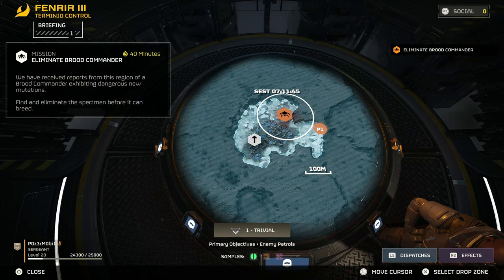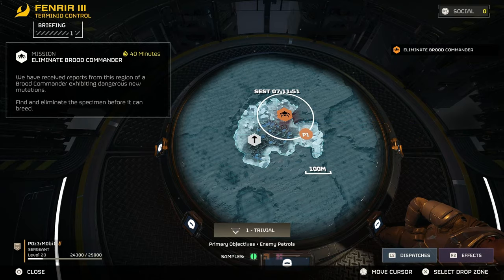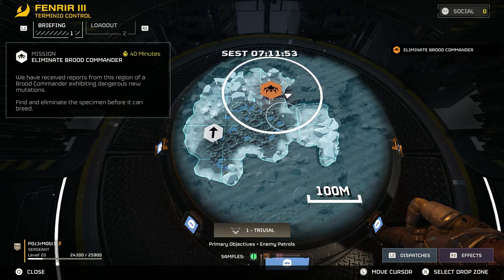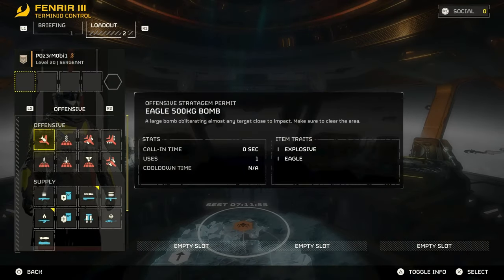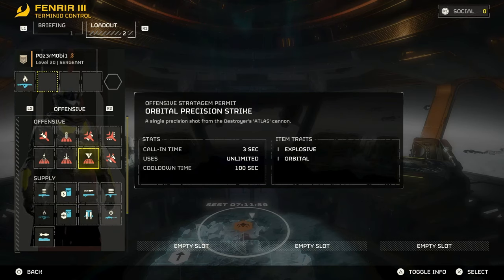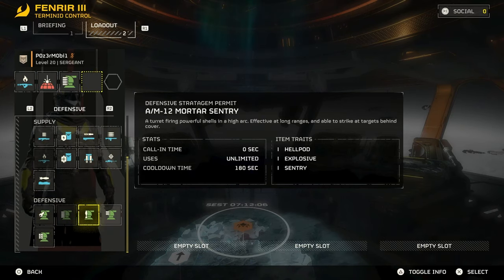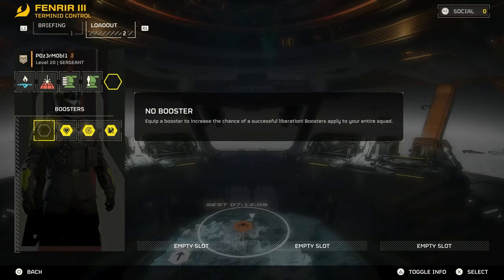First things first, there's a chance you might find the flamethrower in a stash at a minor objective in a level. Otherwise, you'll have to get to level 10 to unlock it. You can also unlock the Eagle Napalm Airstrike at level 8, but that's only two uses and then you have to rearm. You can also unlock the Incendiary Shotgun and Incendiary Grenade in the second page of the Premium Warbond if you have that.